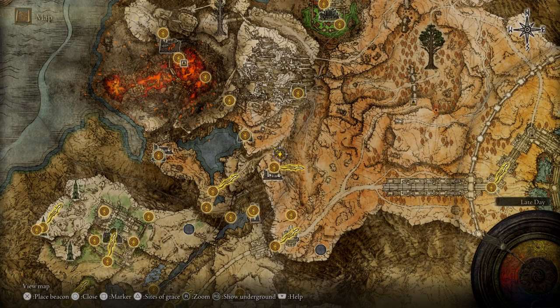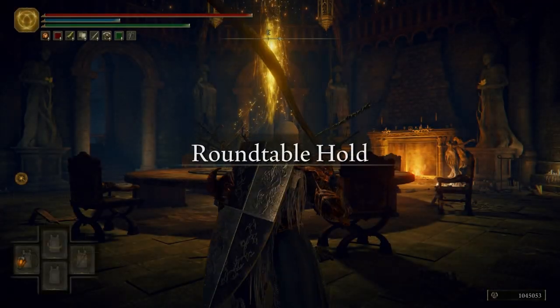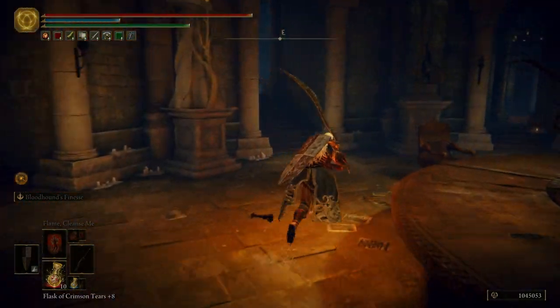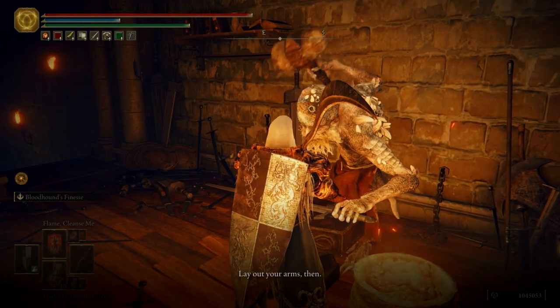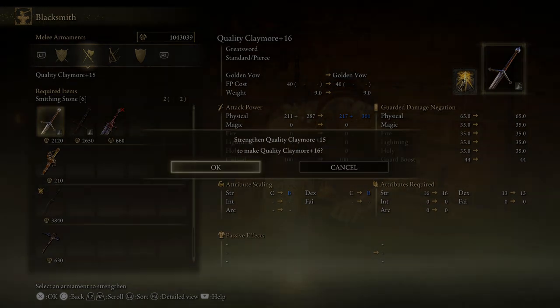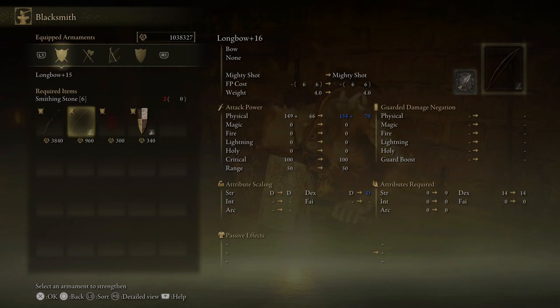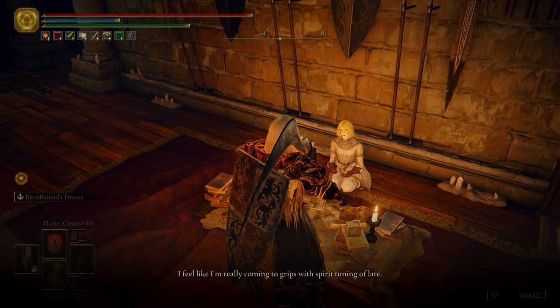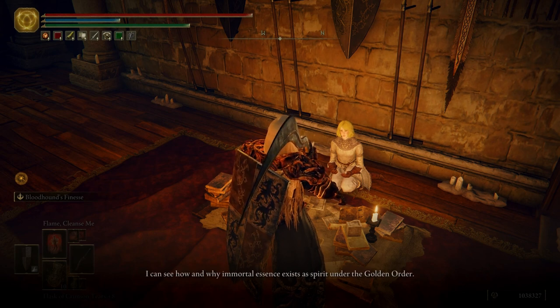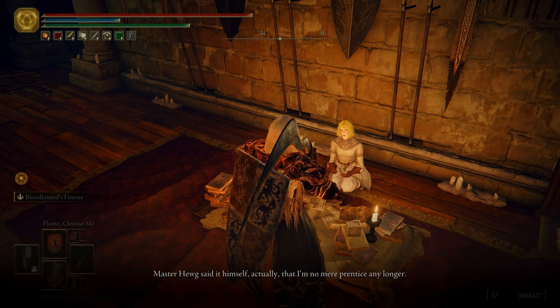Let's go ahead and go to the Roundtable Hold — we have a few things to do there. First things first, we're going to upgrade some of our weapons like our bow and our claymore. Go ahead and upgrade the claymore and then upgrade our bow. Then we're going to talk to Roderika. She says: 'I feel like I'm really coming to grips with spirit tuning of late. I can see how and why immortal essence exists under the Golden Order. Master Hewg said it himself — I'm no mere apprentice any longer. I'm Roderika, the certified spirit tuner.'